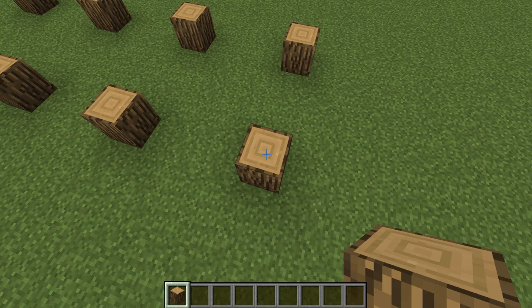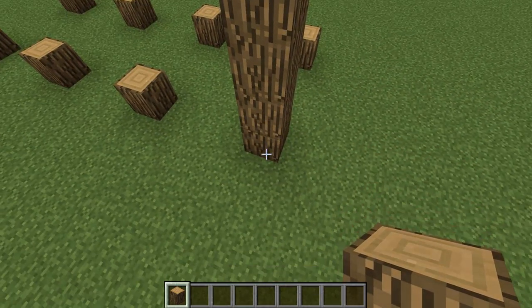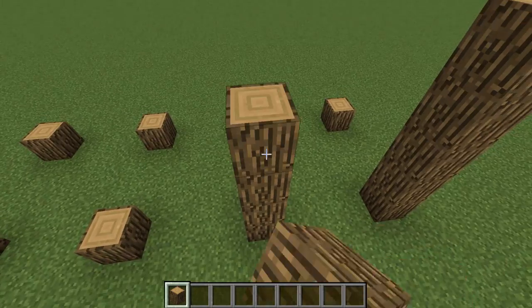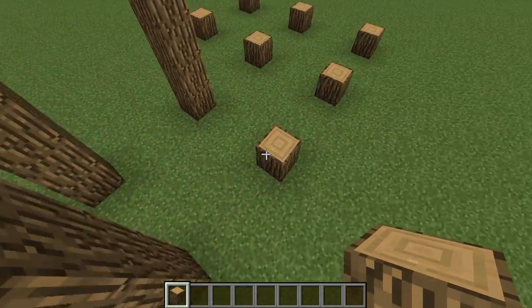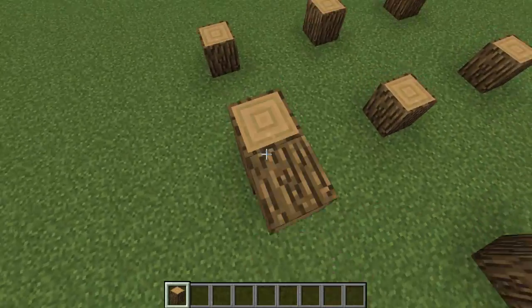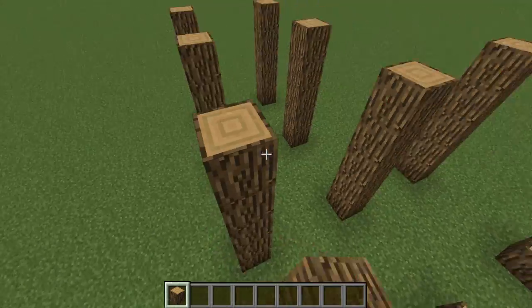What you want to do is to raise this up by four more blocks, so it will be five all together — one two three four five. Do that on all of these ones here, and over here as well. We're gonna make them all the same height, five blocks tall.